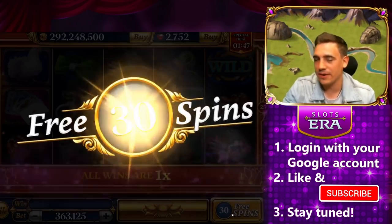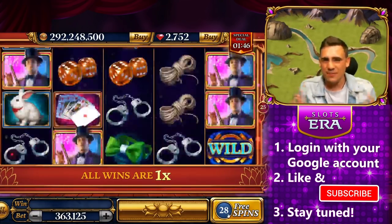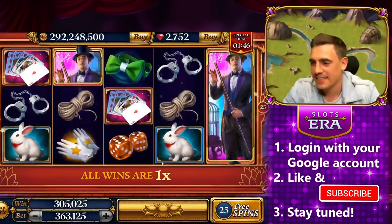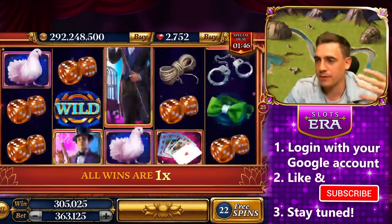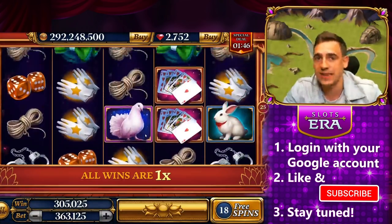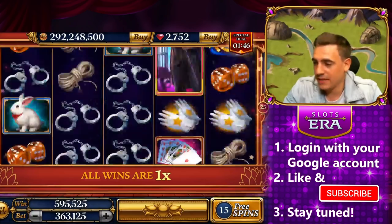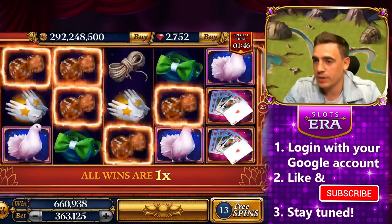Oh yeah, there we go — now 30 free spins! No win multiplier, but guys, that's 30 free spins. When was the last time you played 30 free spins? I don't remember — that's a lot. Personally I prefer 5 free spins with a win multiplier of 5 because they're riskier — you can win nothing, but if you get one good combination, that's going to be a lot of coins. But some people prefer many free spins, just like this set. Let's see which ones are going to be better.